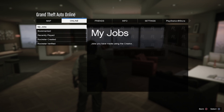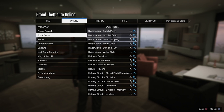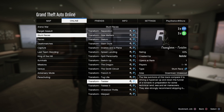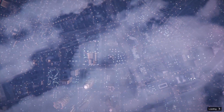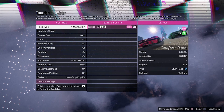First go to options, online jobs, play job, Rockstar created, go to stunt races and just start any — I will do this one called Twister. If it's not point-to-point, set the laps to one and just launch the job on your own.